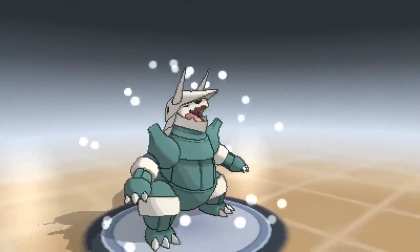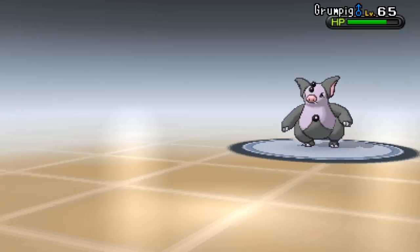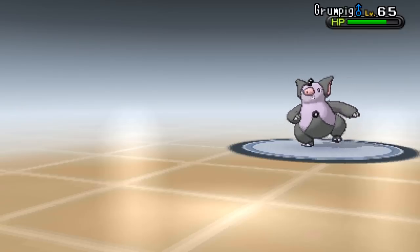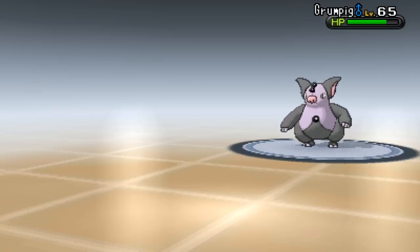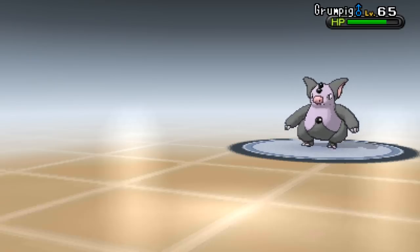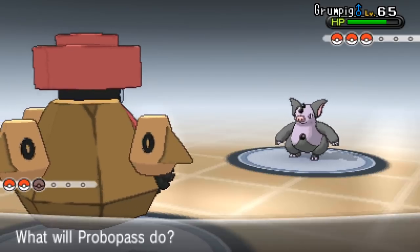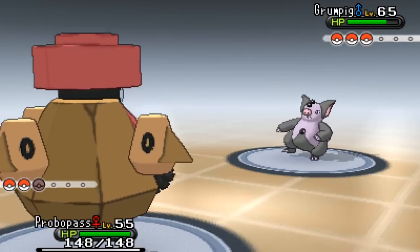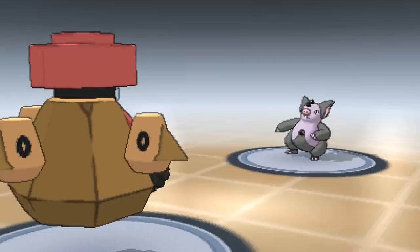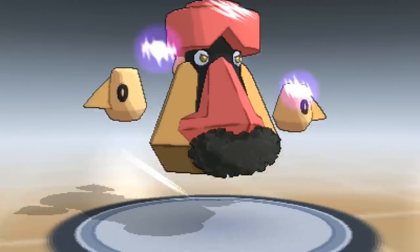I need a plan. Probopass has Stone Edge, Explosion, Iron Head, and Rock - everything's neutral, so I'll go into Probopass. I need that Weakness Policy activated - that's a really important one. Going for Rock Polish. It used Confide instead of attacking - it's going to drop my special attack, but that's not too bad because I can outspeed it with the Rock Polish.